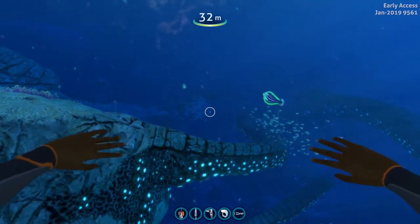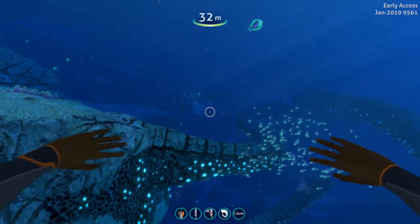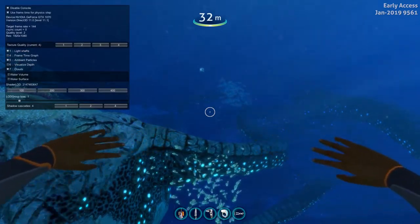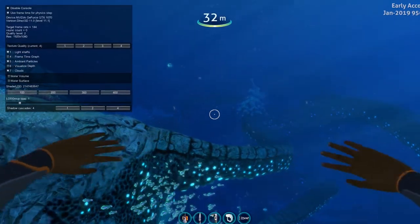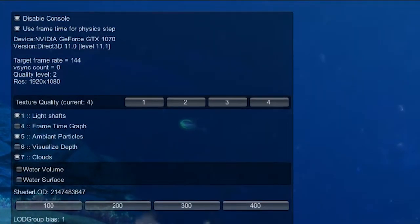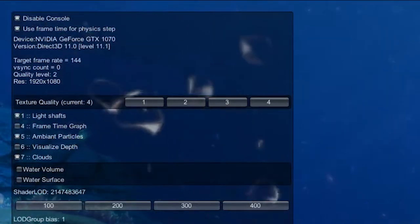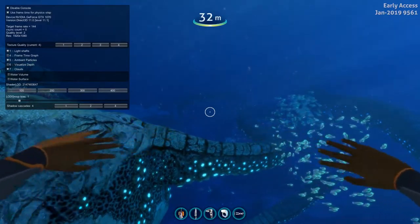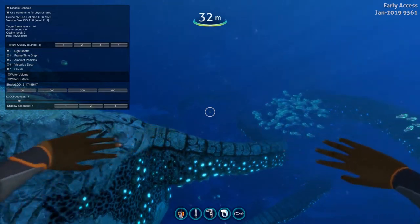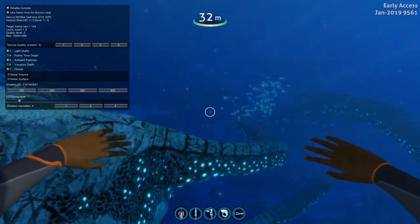So basically what you want to do is start off by pressing F3. Once you press the F3 key you get this pop-up menu. In the top left-hand corner your first option says 'Disable Console' and you can see that it is selected. What you want to do is enable it - right now it is disabled by default.